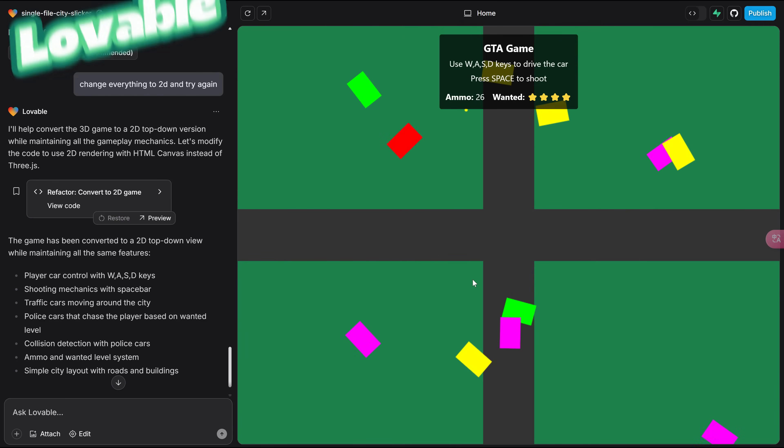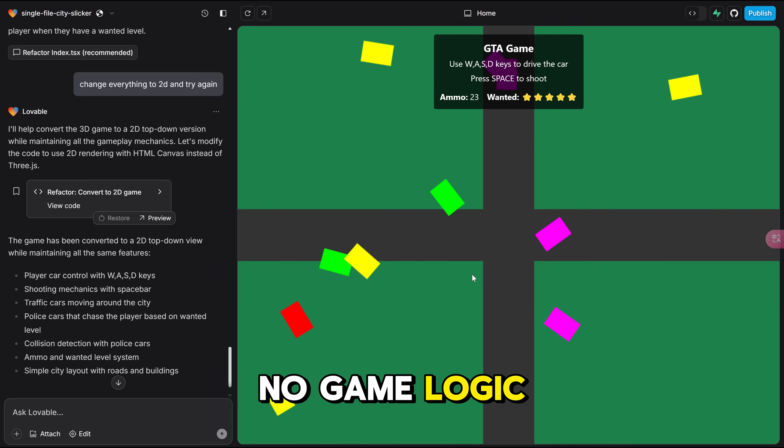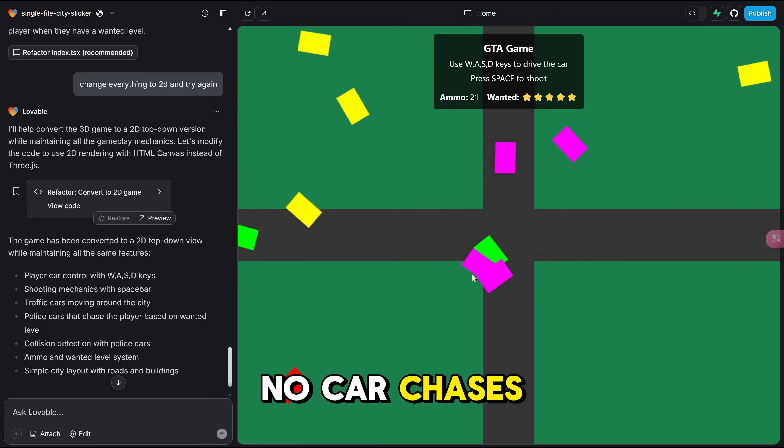Lovable actually failed this one. All it could do was some colorful boxes that I could move, but there is no game logic, no police car, no car chases. Epic fail.